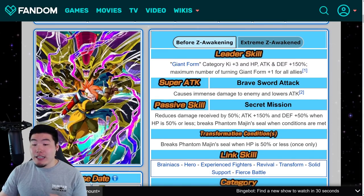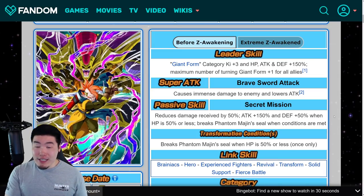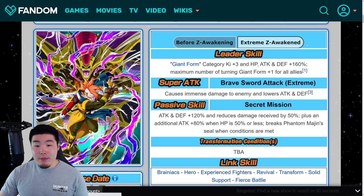So yeah, that was Tapion before the EZA. He was pretty much solely there for tanking purposes. He did get a decent amount of Attack on his passive, but that was only when he fell below 50%. So even though he was good in certain situations, I wasn't a huge fan of this unit before the EZA. But now with the Extreme Z Awakening, they do fix pretty much all of his problems.